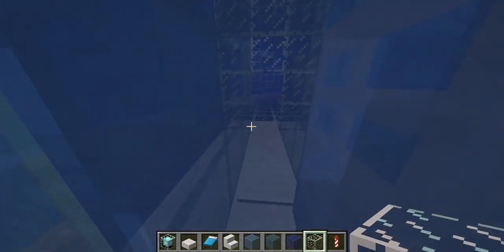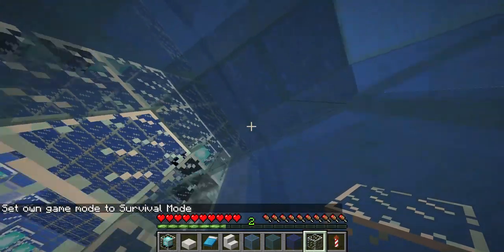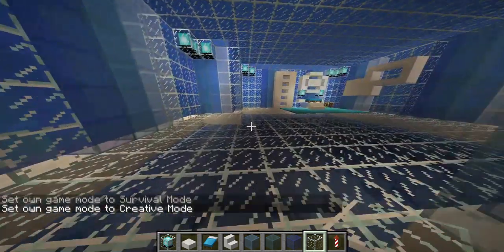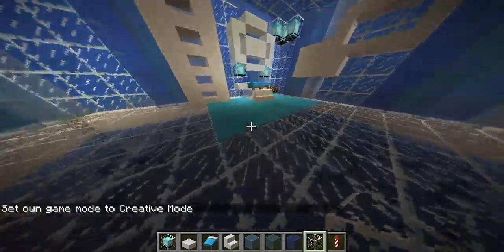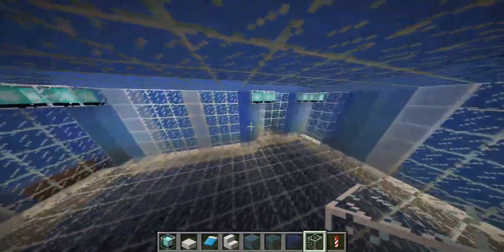Here's a quick preview of the water house. Step on this pressure plate and come inside. In survival mode, the water won't come in — you've got this little bubble. There are little fish at the bottom, a nice carpet, an ocean-themed blue design, and a little shelf. I think it's pretty cool.